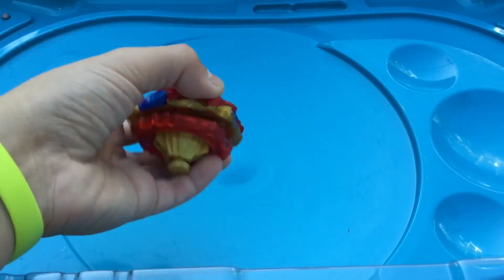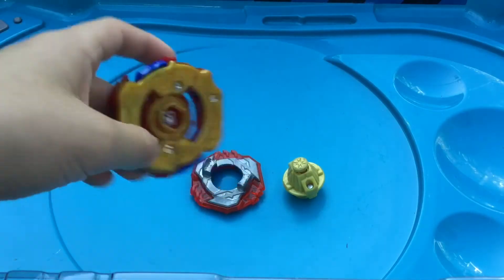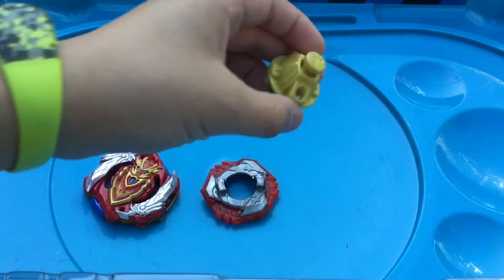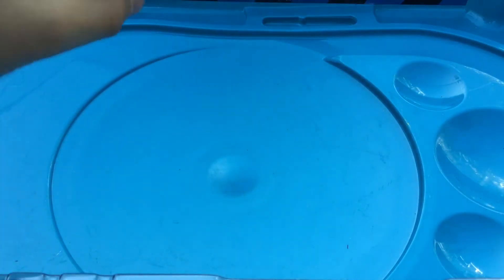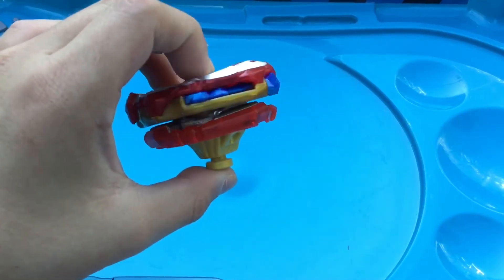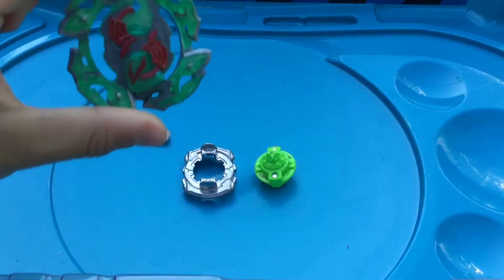So I have my combo here and he has his. The parts of my red combo are Turbo Achilles, Zenith, and Volcanic. I think this combo looks very good — the gold and the red really look good together. Now let's move on to my brother's combo.